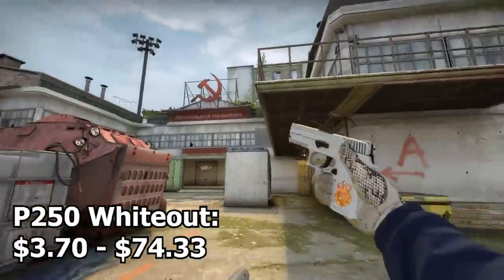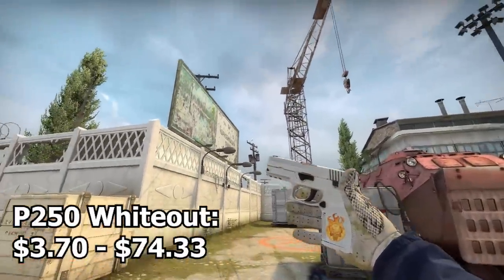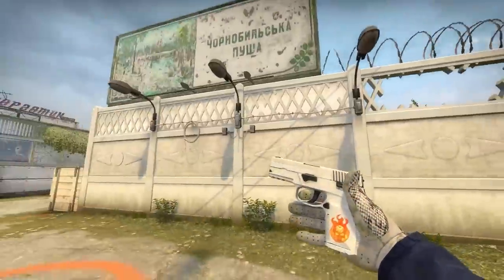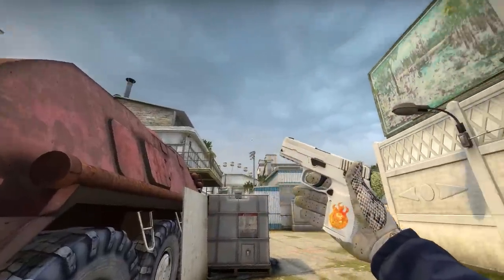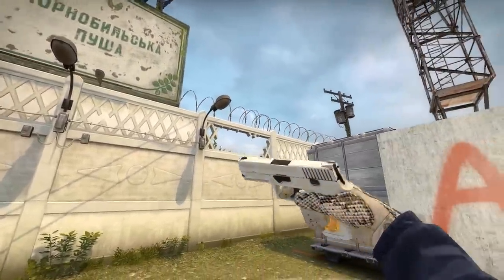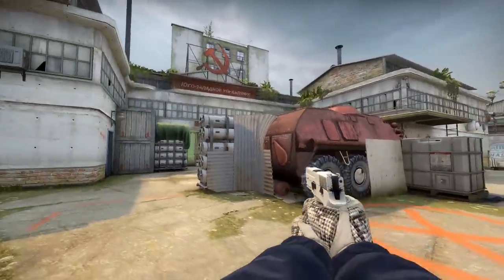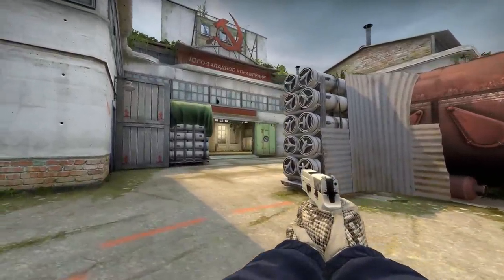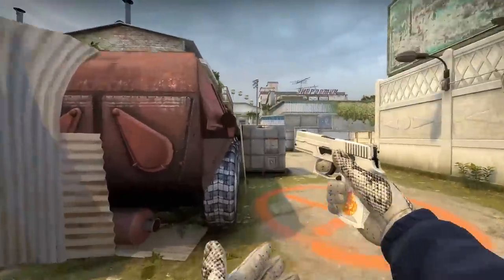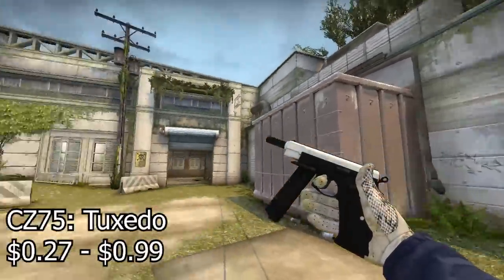Next up we have the P250 Whiteout — it's literally just pure white. If Snow White had a pistol it would be this, and it would be effective. This is a very amazing skin because it's so clean, just pure one color. It's called the Whiteout for a reason — it's the perfect choice for the P250 in a white themed inventory.